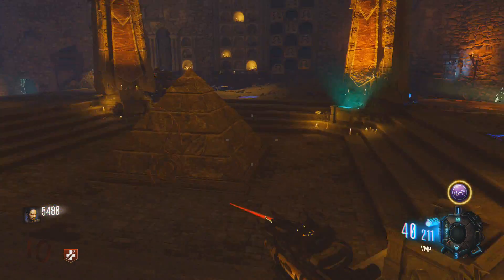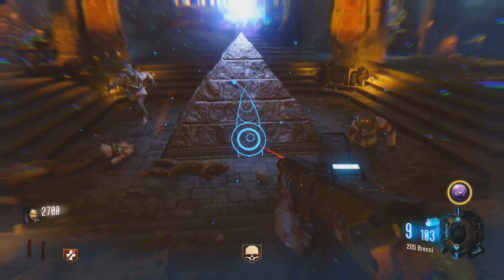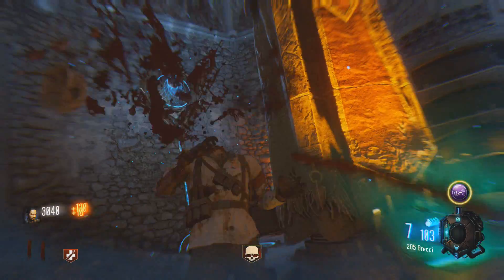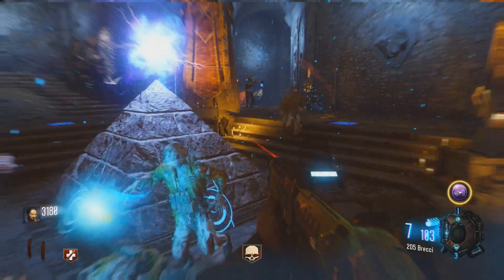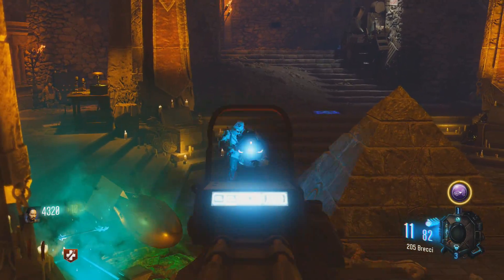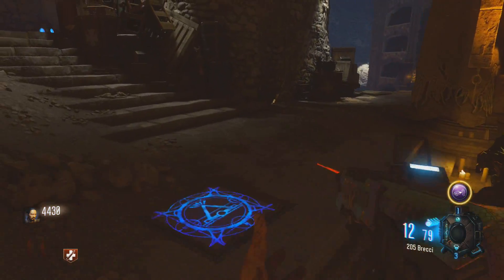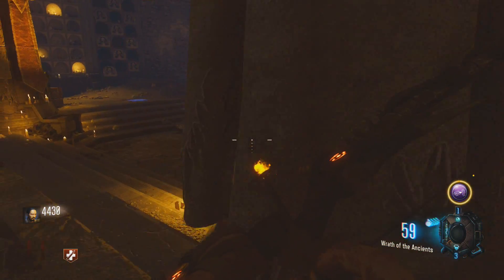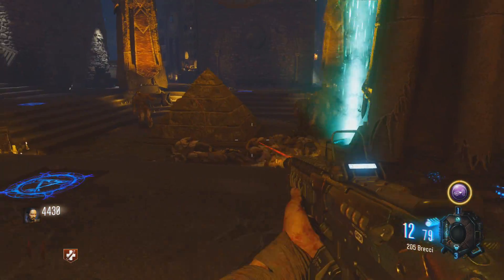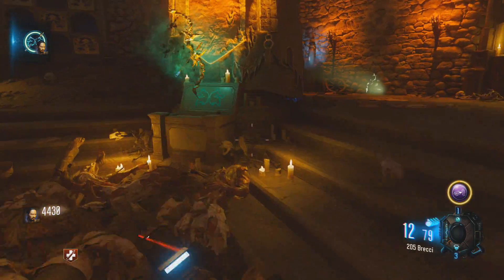As with all the other bow upgrade quests, once you have the reforged arrow, you need to take it and place it in the appropriate box — in this case the double wolf head box. You then need to fill it with zombie souls by killing zombies in the vicinity of the box. It feels like around 20 to 30 zombies, it does take quite a while. Once you've filled it with enough souls, you'll hear an audio cue, and then you can click on it with your Wrath of the Ancients bow. That will emit a cool beam of light as it reforges and upgrades your bow, and you can go collect your upgraded Wolf Bow.